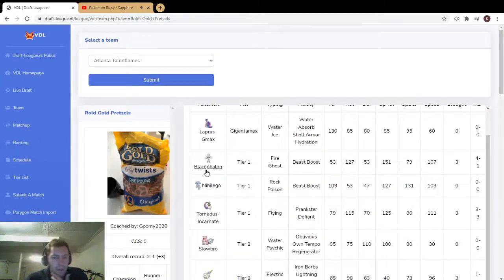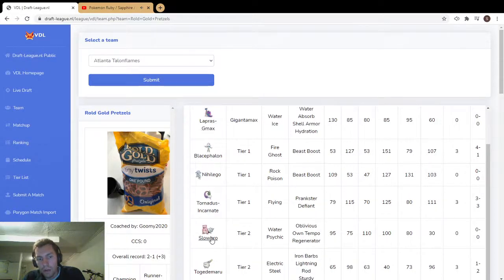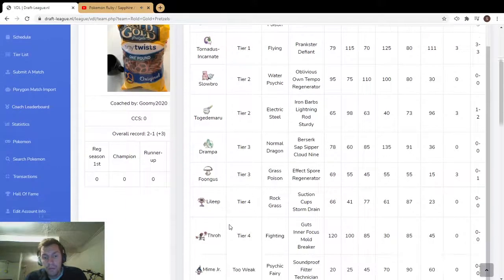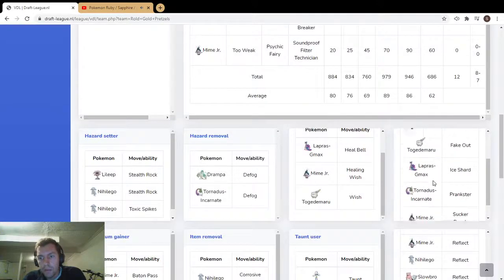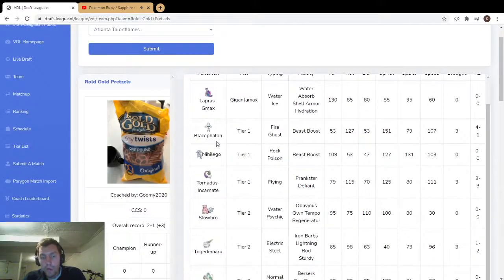Solid team overall. The only thing is the Ultra Beasts are a little frail. Tornadus Incarnate doesn't have that great of offense either. So you've got fast hard hitters who are kind of frail, or you've got the slow bulky route to set trick room or Lapras for screens. It's good to have both modes. Mime Jr. and Togedemaru get Fake Out, so that's always nice.